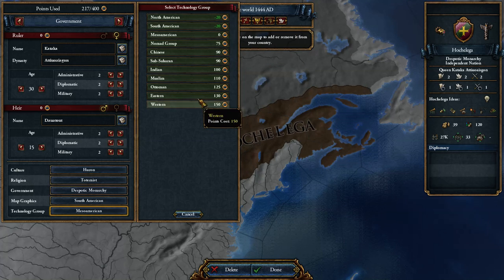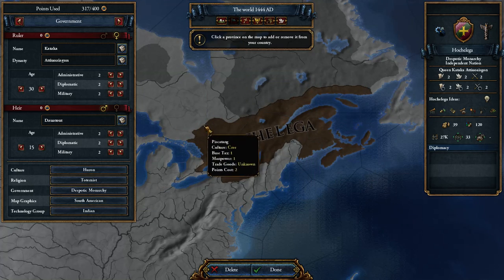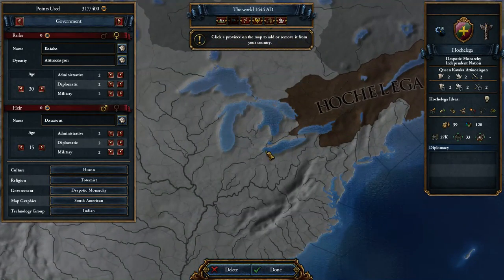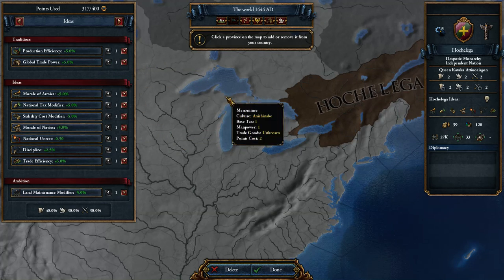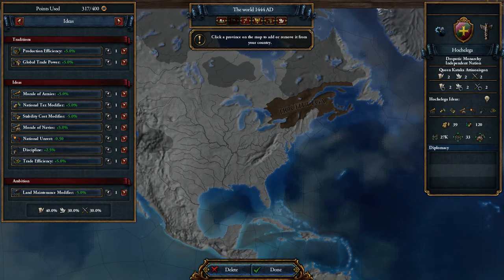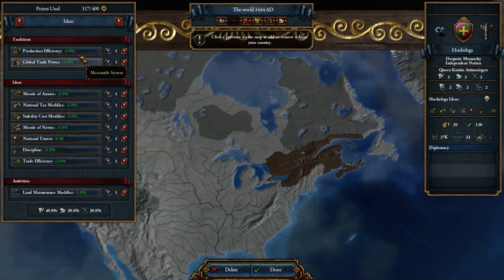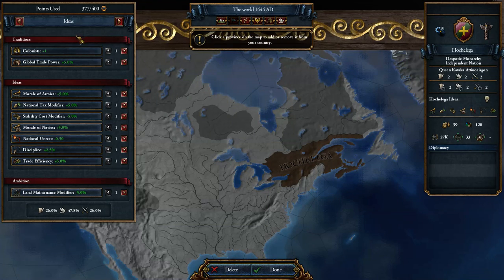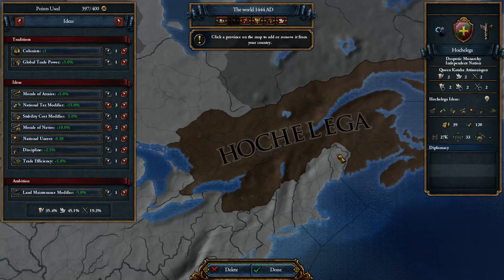You won't be able to westernize for a while, but you'll at least have an advantage over the Native Americans, though you also have to worry about your military and whether you plan on being militaristic. You can change your ideas — I'd probably add a colonist which boosts you up a bit. Increase that, and there's a little bit over budget so let's take a province.